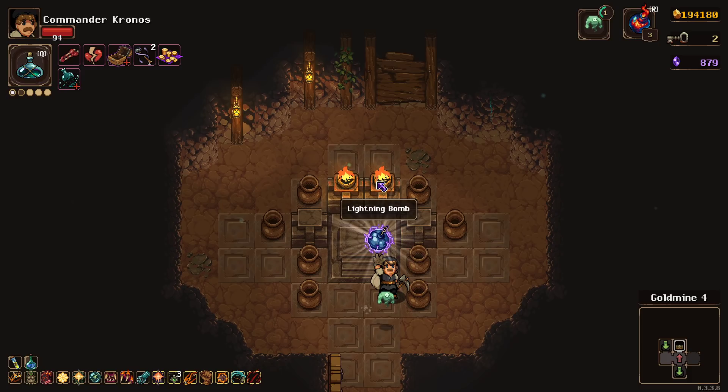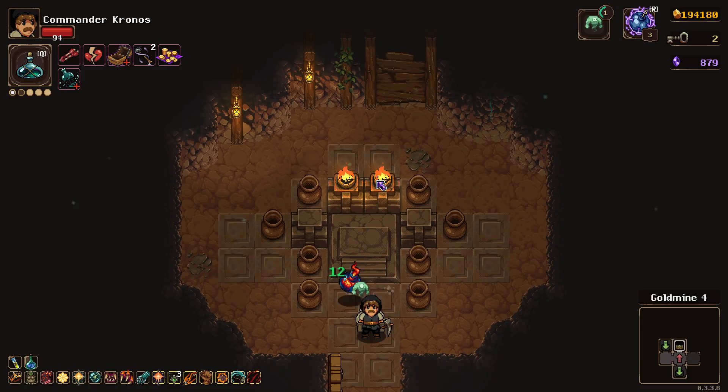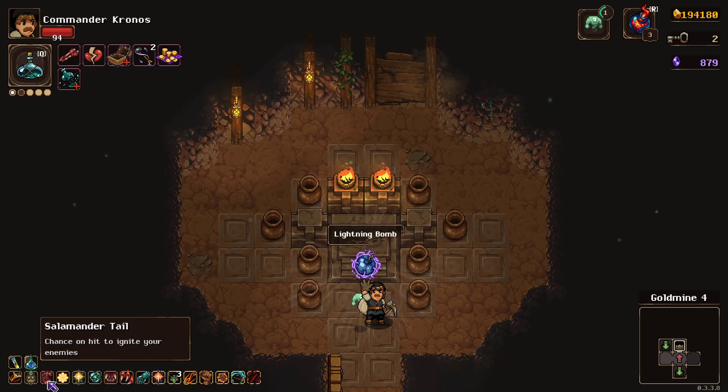Seer's blood - another bomb that I don't really want. I have the element of his tail, so there's no reason to take Seer's blood. Just trying to get the ghostly ichor to heal me through this.